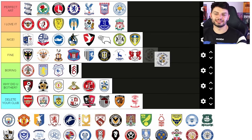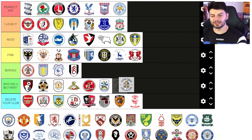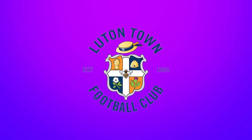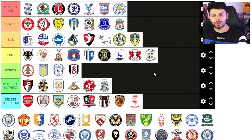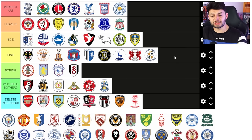Luton Town — I'm gonna put it on 'why did you bother'. It's fine, it feels Luton. I think the text on the outside is actually quite good — I like the font, it's nice and thick. Whereas I struggle with the Hartlepool and Blackpool ones because the font feels quite thin. If it's floating around you need it thick. It feels like there's maybe too much going on in the middle — there's a hat, it just reminds me of something.